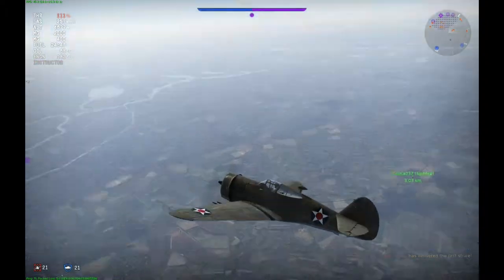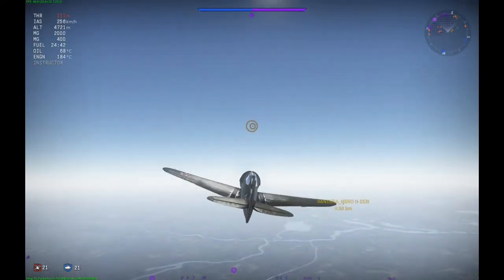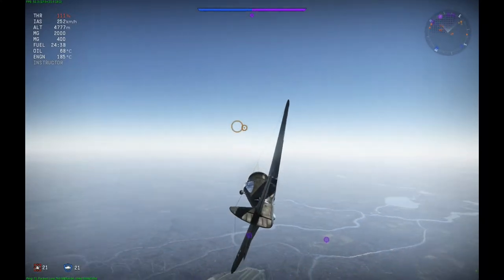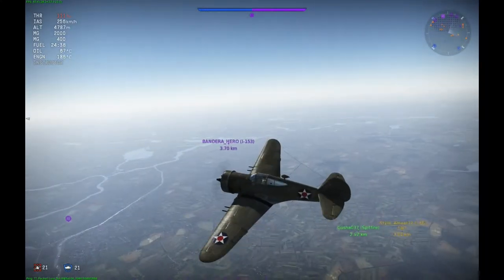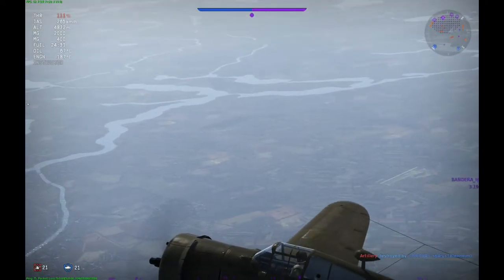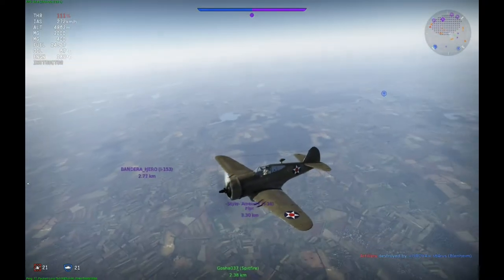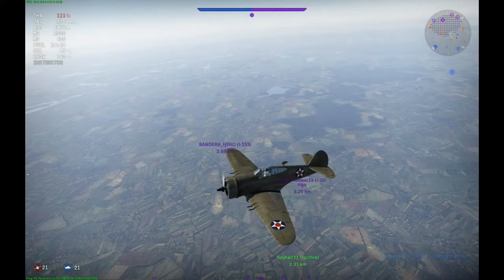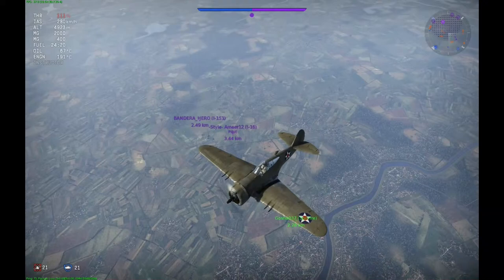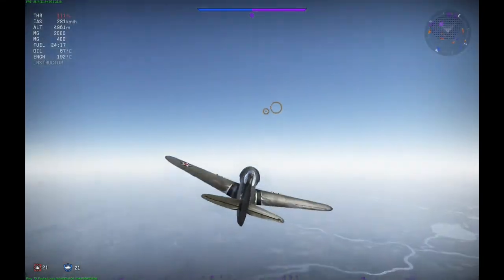We've encountered our first opponents, so I'm now focusing on the gameplay. We have an I-153 here. This plane is very good at turn and burn but not so good at climbing. The best approach is to boom and zoom it. I don't think I'll engage him just yet — I'll just climb a little bit more. Having the energy advantage is really your life in this plane.